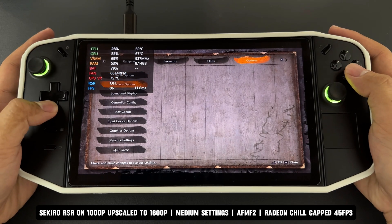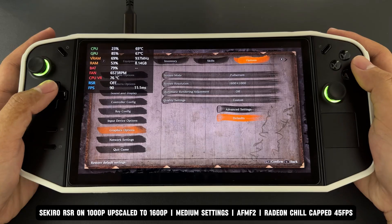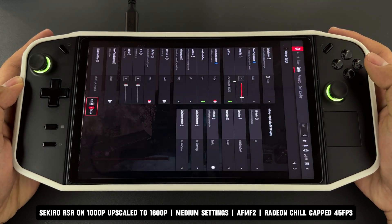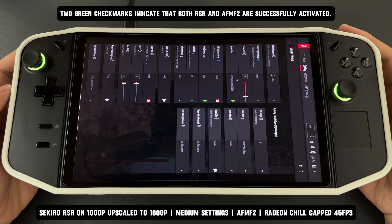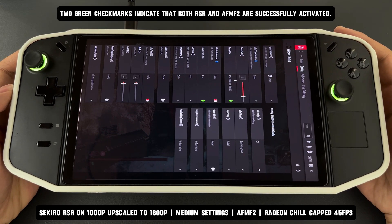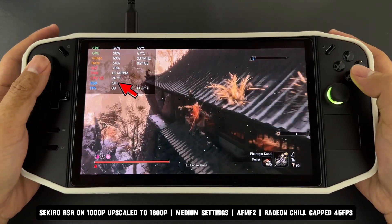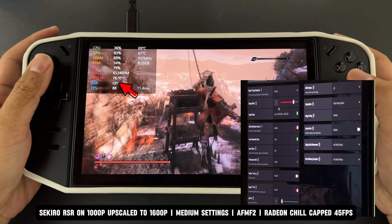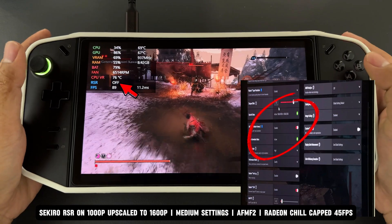This is the first game I'm testing today: Sekiro, Shadows Die Twice. The game is running at 1000p with medium settings, with RSR upscaling from 1000p to 1600p. As you can see here, there are two green check marks indicating that both RSR and AFMF2 have been successfully activated. When using AMD RSR, you don't need to worry about the RSR on/off status on the Legion overlay.